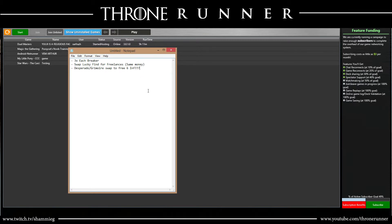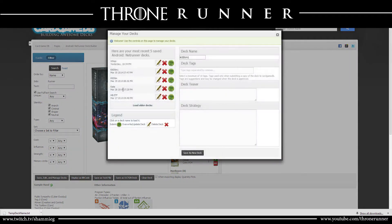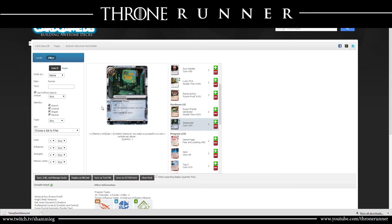The changes that we discussed were to swap out Desperado for Grimoire. The reason for that is, if we look here, Desperado gives me plus one memory and I gain a credit whenever I make a successful run. That's great, but for those who've seen the deck, it makes a lot of money anyways — to the point where I can just blow money on Vamps whenever I feel like it.